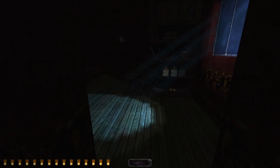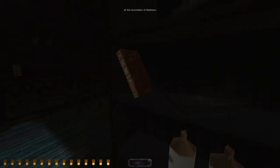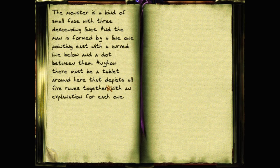I don't know what you're supposed to be hiding. Yeah, yeah — glyphs here, three glyphs here, not five. The note says something about surely this book — somewhere there must be a tablet that depicts all five rooms together with an explanation for each one.